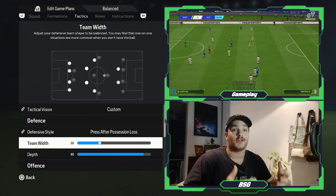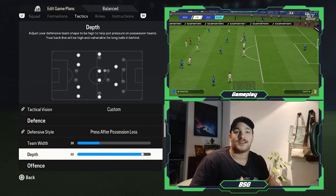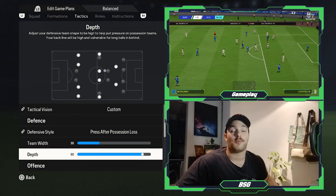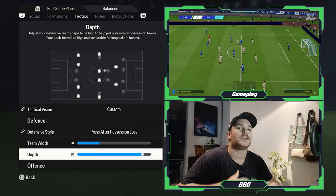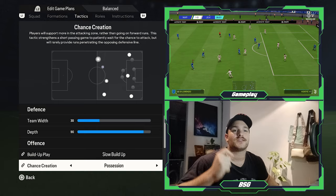They had Raoul Albiol as well as Koulibaly at the time — physical specimens who could easily out-duel opponents in the air and win the ball back. As for depth, it helps push the wing-backs high up the field, creating wave after wave of attacking pressure. I think 90 best suits it — you can go slightly higher, but that's too risky. With every risk there is a reward, but 90 protects you from a potential counter-attack.